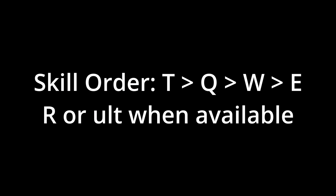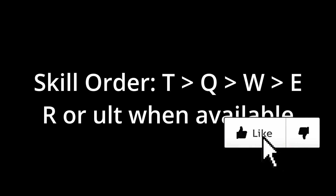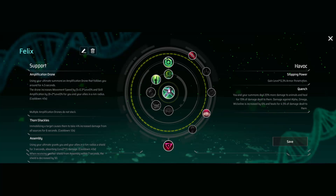The skill order for this build is your passive, Q, W, E, and R when available. The build will have the skill order saved so you don't have to worry about memorizing it. For augments, run Amplification Drone. This is overkill on some characters but gives you some wiggle room in case you miss a skill. The movement speed from Amplification Drone is also nice.